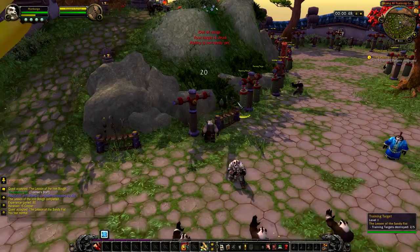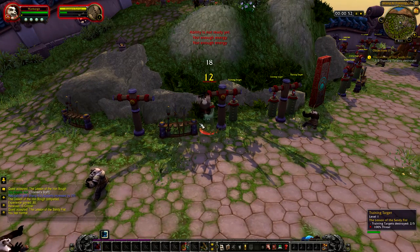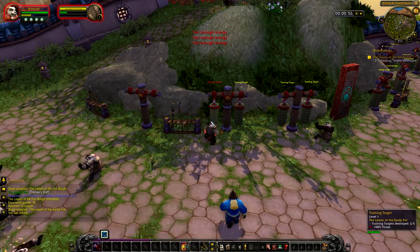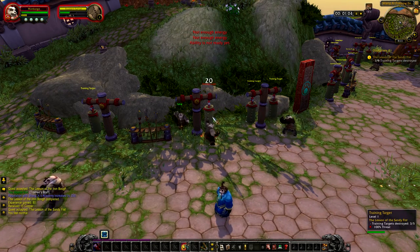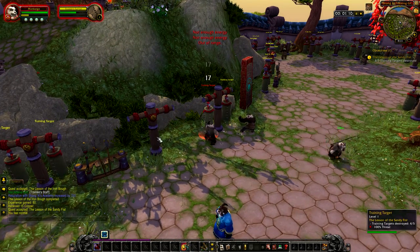I wonder where you get some new abilities. Gotta kill more of these - gotta go through more. This is so slow. I wish you got more abilities faster. I'm level one - I wish they gave you like two abilities. That would be a lot better in my opinion.